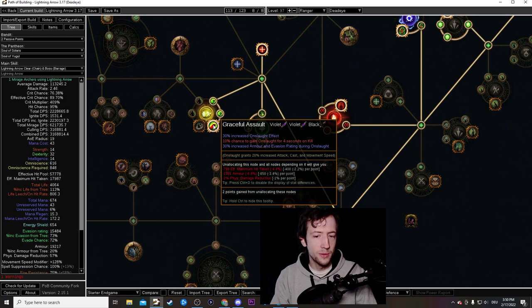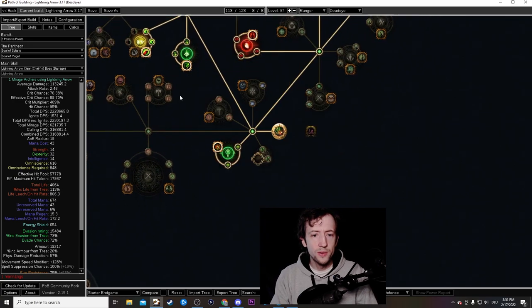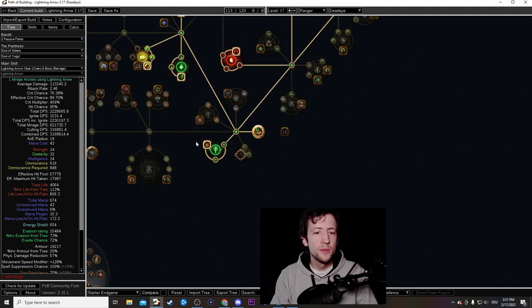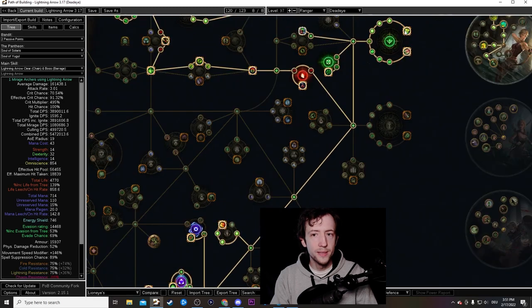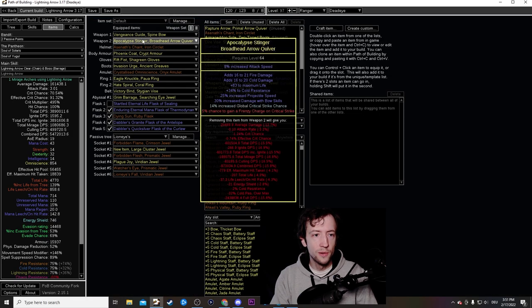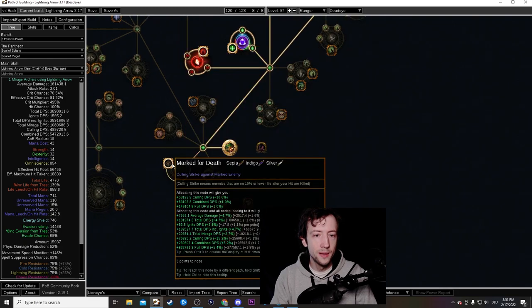Down the tree there's Graceful Assault for increased armor and evasion, which we stack with Grace and Determination auras and potentially flasks. There's also blind nearby — blinding enemies boosts your critical strike chance and helps you survive. The mark wheel gives culling strike and frenzy charge generation, which you can drop later once you have a frenzy charge craft on your quiver from betrayal or culling strike from the dagger mastery.